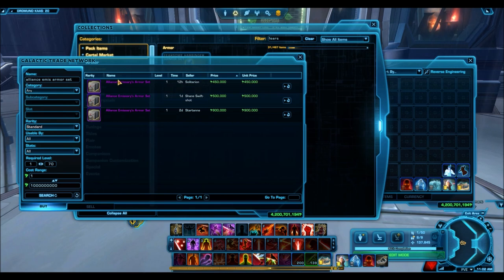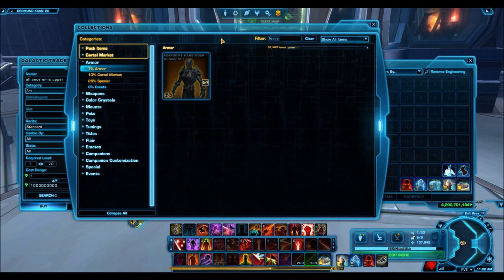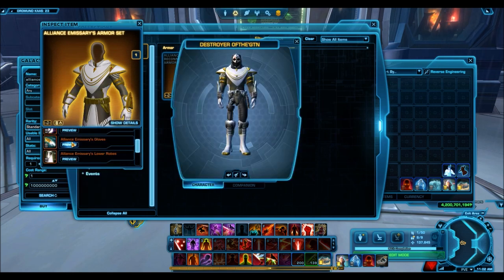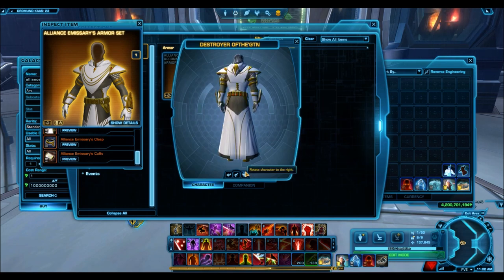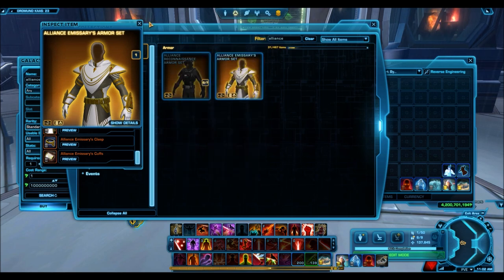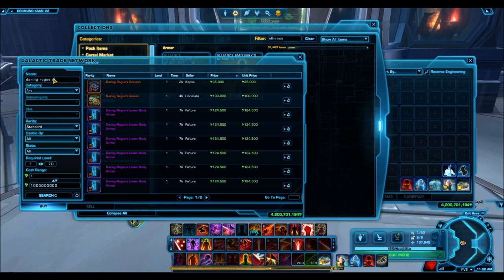The next one is one of my personal favorite upper body armors — the Alliance Emissary. This is really cheap right now because recently the Eternal Command hypercrate was on blowout sale. The upper body armor you could probably get for even cheaper than the full armor set, so if you don't quite have the credits for the entire set, just grab the chest piece. As part of my buying low and selling high recently, I've been picking up tons of these for like 50,000 credits — that's how low they dropped. It's a beautiful looking upper body armor with awesome ornamentation, and it works well for Republic characters as well.